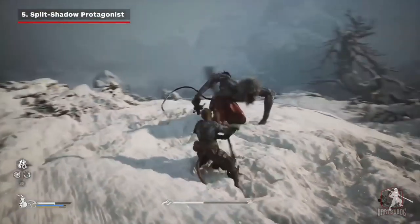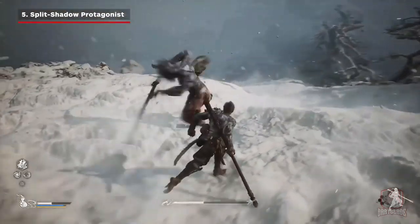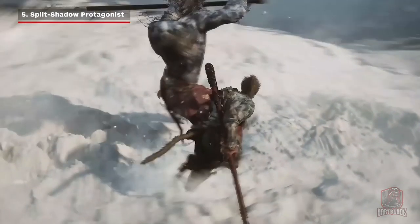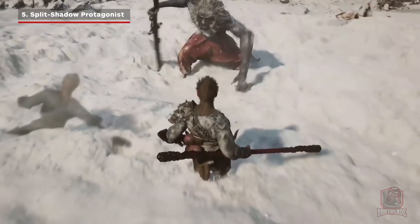When the protagonist is fighting with Katana Monkey in the trailer, we are shown a new ability. After he gets hit by the enemy, he can leave a split shadow in place so he can escape the attack without any harm. Executing this skill, which appears to require precise timing, builds up points in your special moves meter.